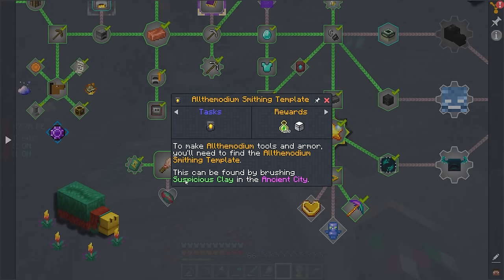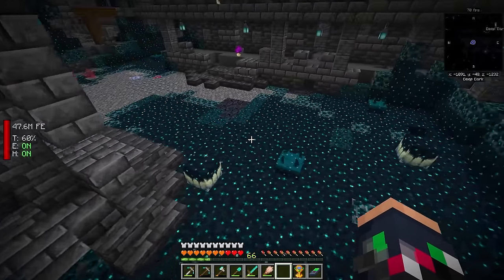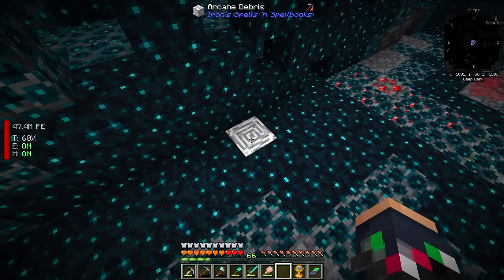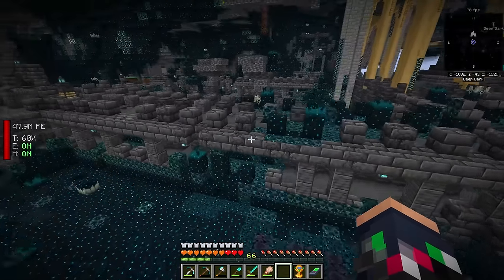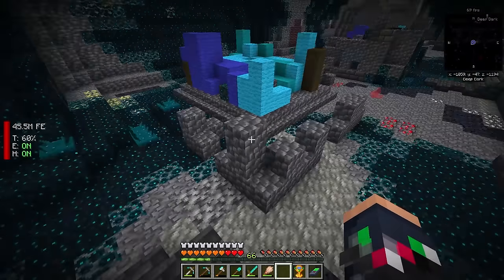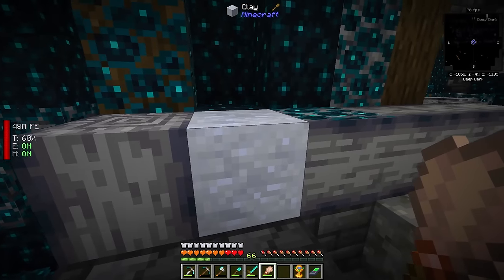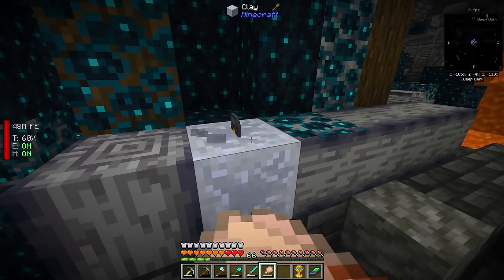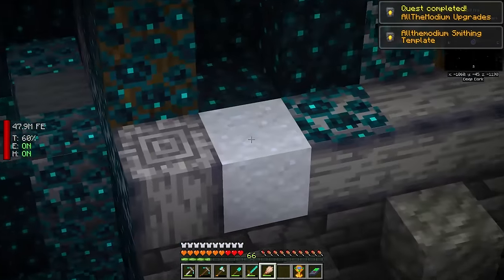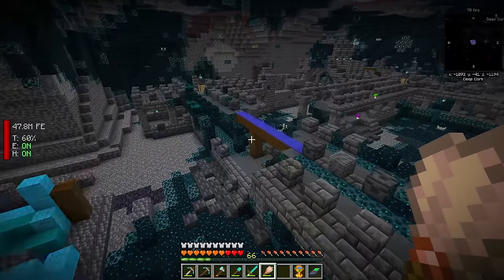We need to look for clay textures through this area and hopefully find some that looks suspicious — it may be hidden underneath things. We've got to be careful. Right here I believe is the first suspicious clay I've seen so far. There hasn't been a lot of it. It didn't spawn anything. Let's make sure to sneak. Oh my gosh — it is on our first one! Finding this clay, it does stick out like a sore thumb, but look how random that is — it's just randomly here. The chances of finding these are going to be pretty difficult.